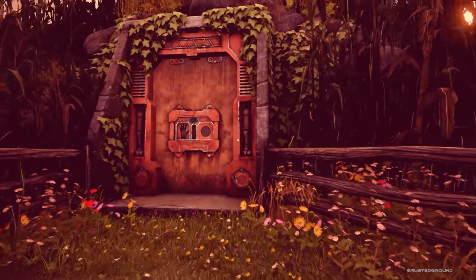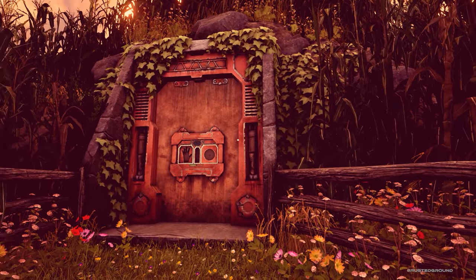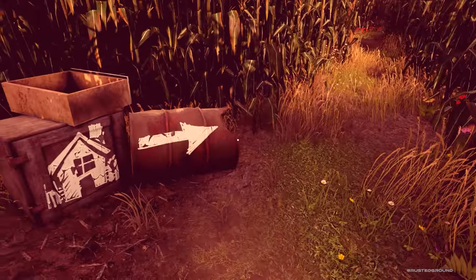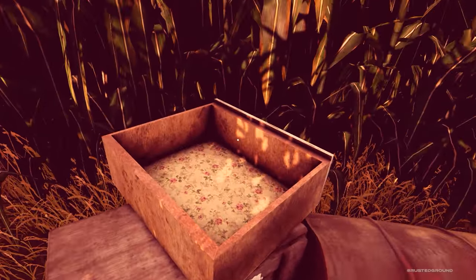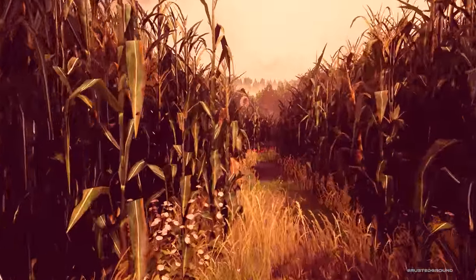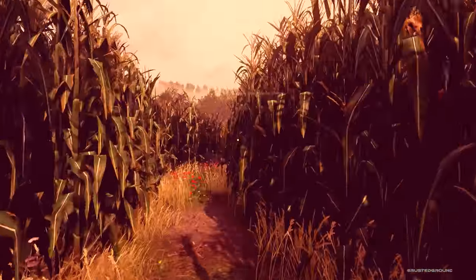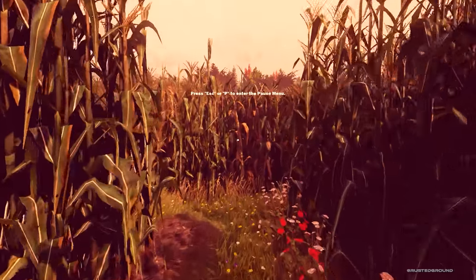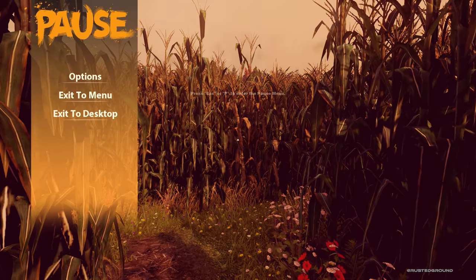This looks like some sort of a bunker or something. House this way — is there anything in here? No, there isn't. Let's continue onwards. Press escape or P to enter the pause menu. This is a dead end.